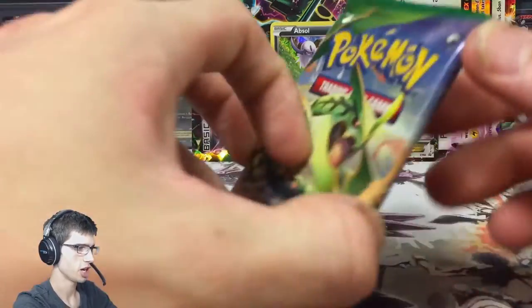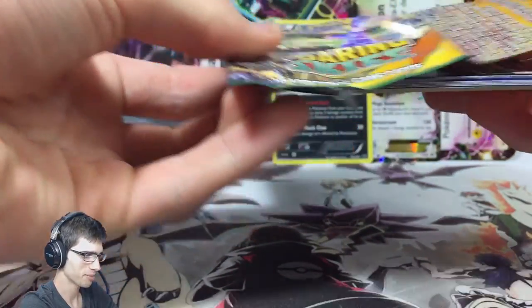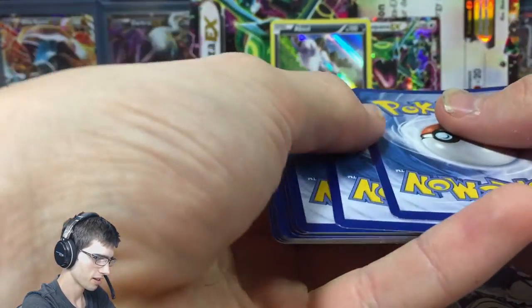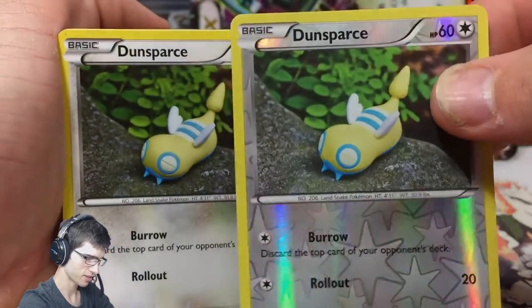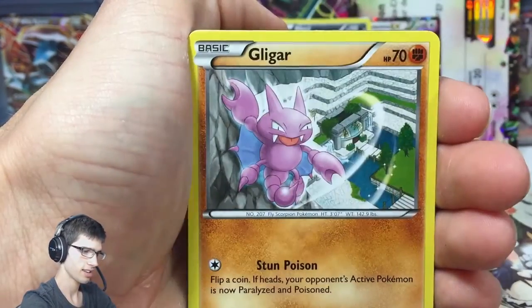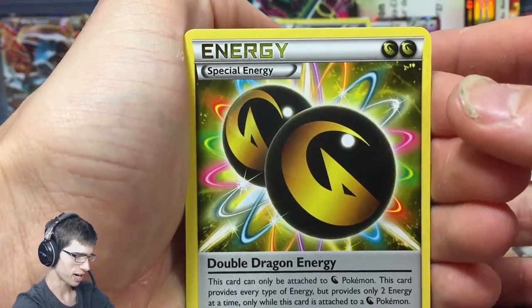I'll throw that up the back there to hang with the Jumbo and the freebie. Then we've got the Mega Rayquaza pack to finish it off. Let's see if we can end it on a high note, or if that Absol is going to be the only thing we get in this collection box. There's the second code. Let's see what we can do — we got a Dunsparce. So in the last pack we got a Reverse Dunsparce, and we're starting this pack off with a Dunsparce. We got a Nincada, a Togepi, Shuppet, Gligar, Latios Spirulink, Dragonair, Double Dragon Energy, and a Spiro reverse.